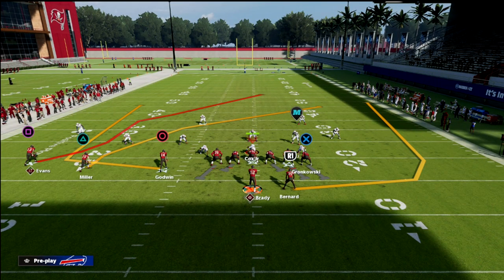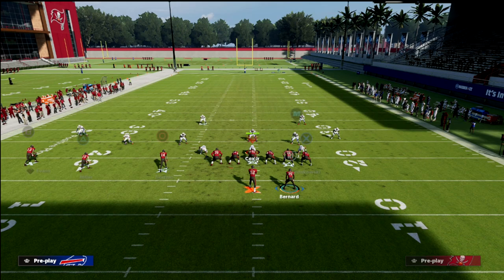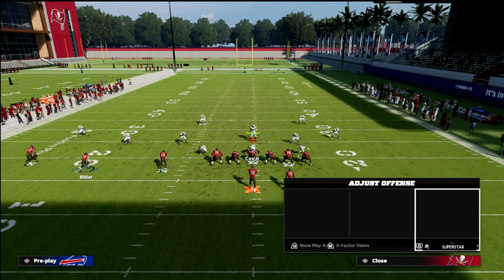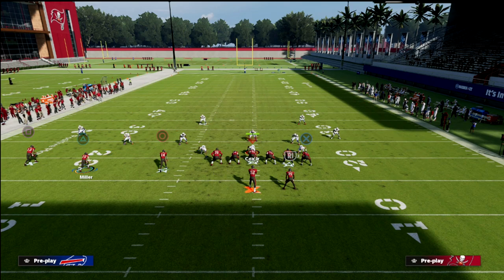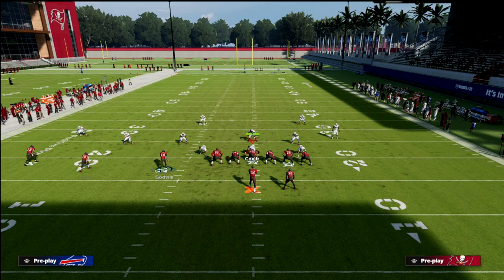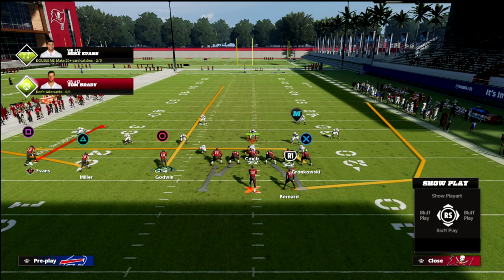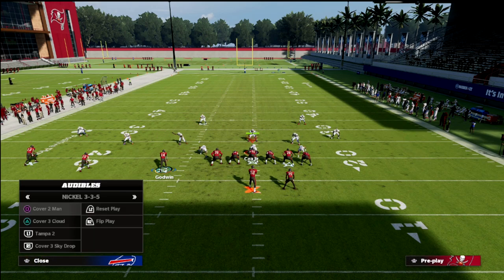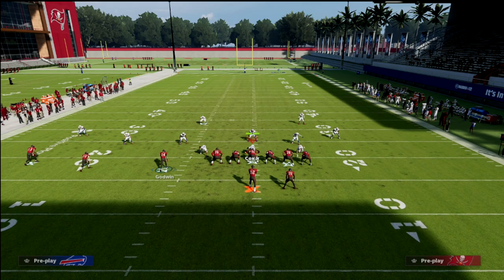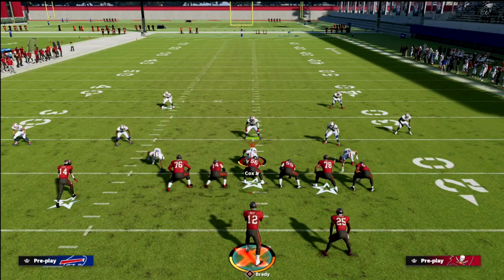Learning to master the wheel route will help you beat any defense. You don't need a pull route — you can set up all kinds of different route combinations. One of my favorites right now is the Titan Drag, adding a flat to Scotty Miller, a curl to Mike Evans, and Godwin on a post or streak. There's so much the defense has to do to guard one route, and the middle of the field opens up for a check down to Gronkowski.